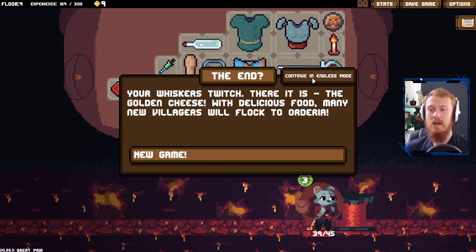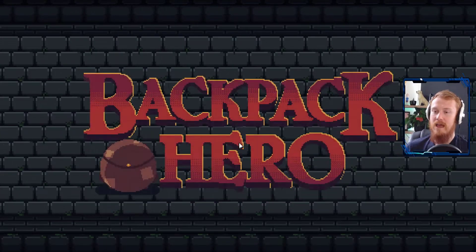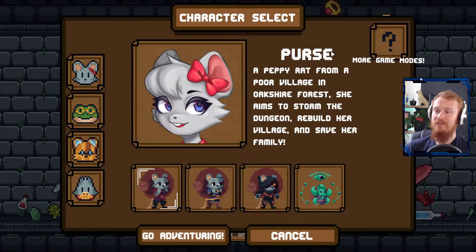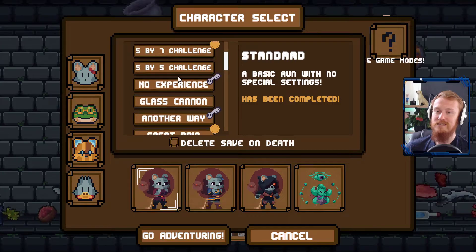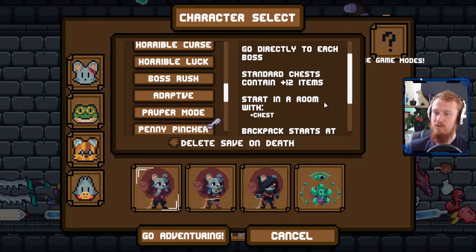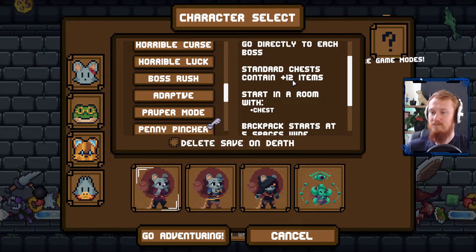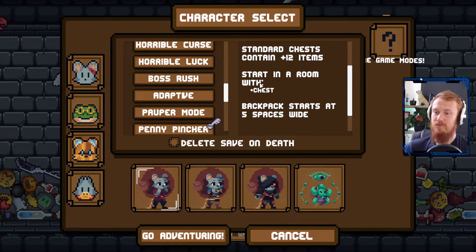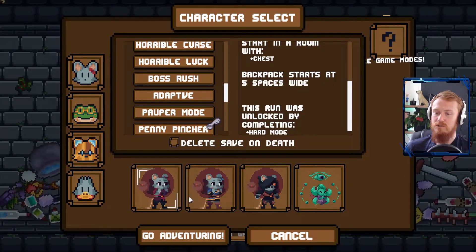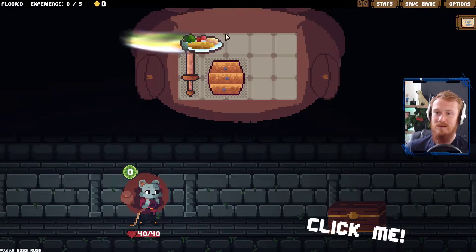You can complete continuing endless — I'm still not a huge fan of that so far. So I think we just go back and go for our other challenge. If we finish off a little bit earlier here, we can always go for our quick runs — which is boss rush. Go directly to each boss stand, and chests contain plus 12 items. Starting room with a chest, backpack starts at 5 spaces wide. We've unlocked it due to hard mode. So we've got a bit of time to kill — let's see if we can rush through this one.